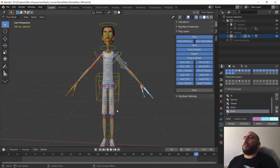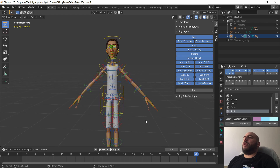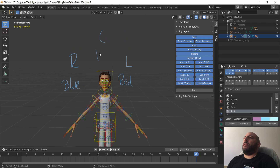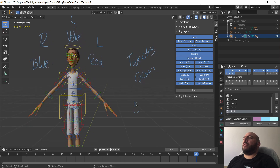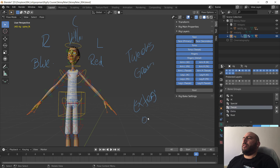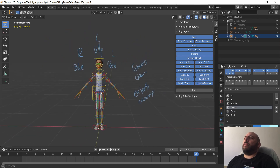Color-wise, we're going to maintain similar colors but make them more poppy and reorganize them. This is left, this is right — so left is going to be red and right is going to be blue. The center is going to be yellow. Tweaks will be green. The extras will be orange. And purple stays for the root. That's the plan — let's do this.